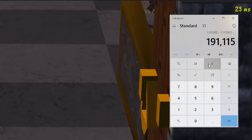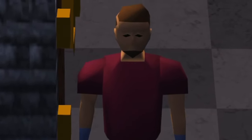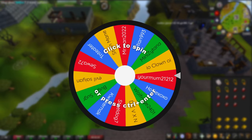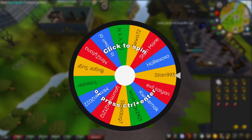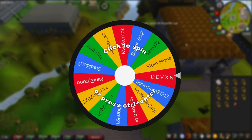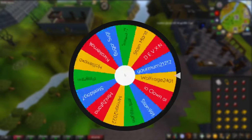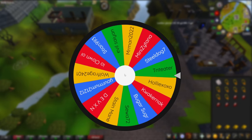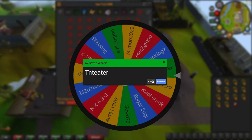And like always that will be going to one of you guys. Let's jump over to the spinning wheel to see who will be taking away these winnings. We currently have 15 entries on the list. So we'll go ahead and shuffle this a few times, and now we will pick the winner. Congratulations to TNT Eater — you are today's winner of all profits.